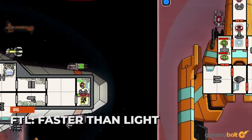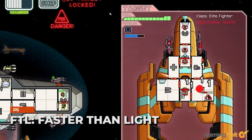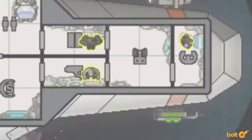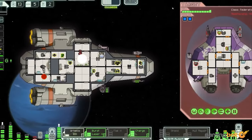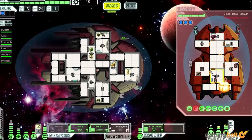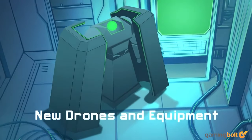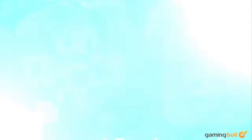FTL: Faster Than Light is all about commandeering a spaceship through battles of increasing intensity. The gameplay is entirely driven by strategy, and you must make thoughtful decisions at every turn if you wish to make it out alive. FTL is also a brutal game with roguelite elements and permadeath.